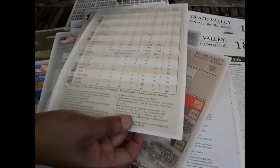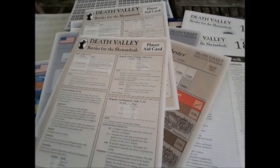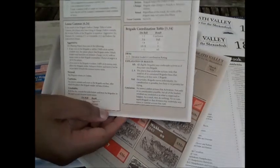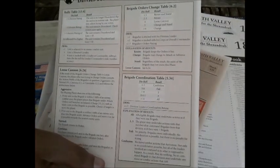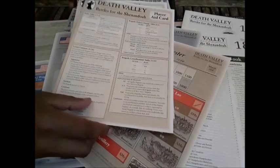And you've also got your player aids: terrain effects charts, one for each player if you're playing around a big table. You've got the bi-fold player's aid cards that have the most-used combat tables and things like that — all on a very nice cardboard stock with a nice gloss to it.